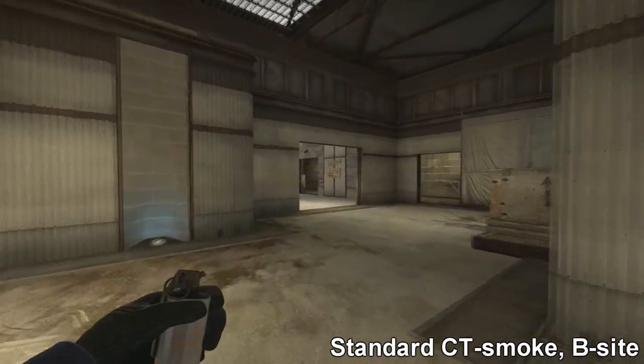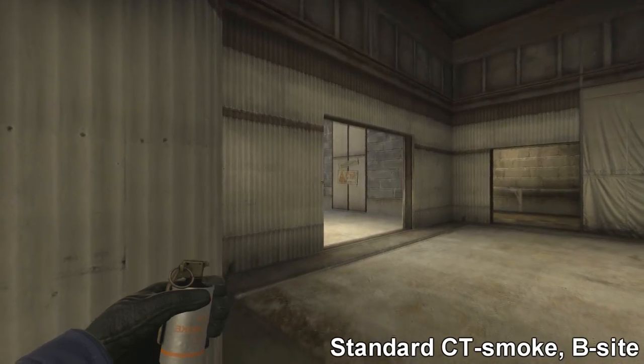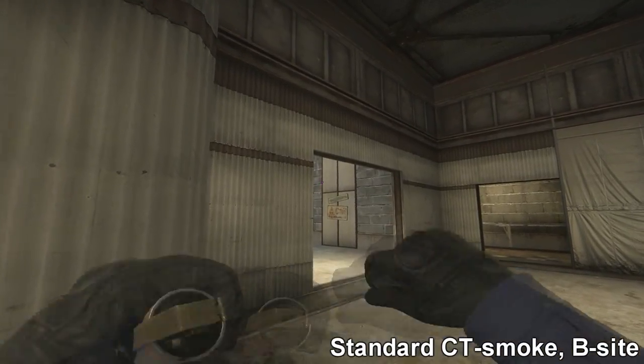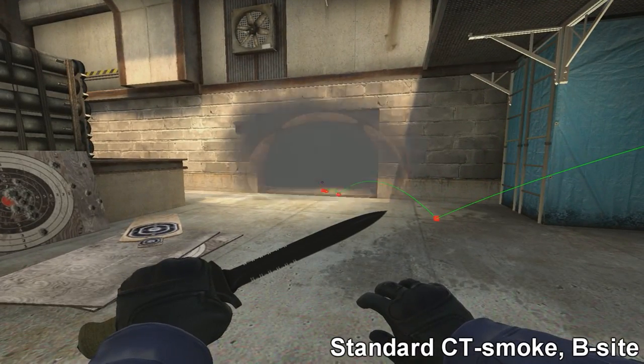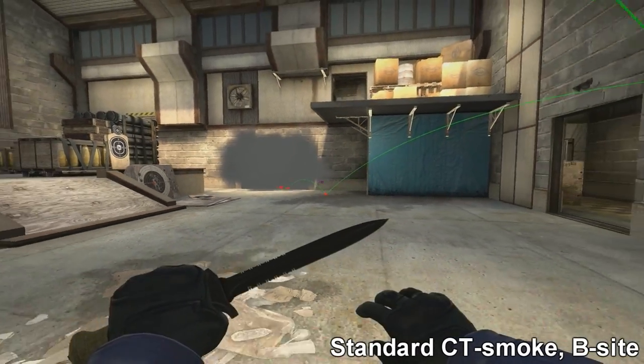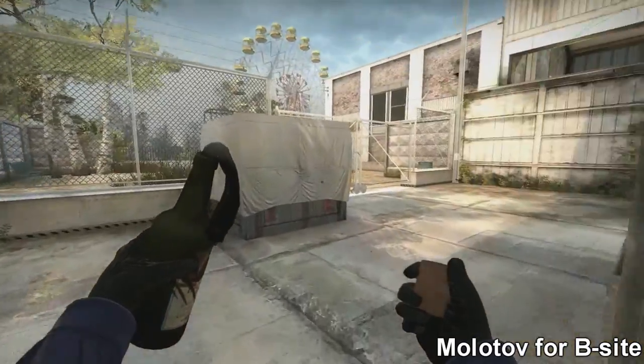Hello guys, my name is NatoSafix and today we have another video. This time it's Cash Tips and Tricks. The first smoke here: line up the door with this wall, just throw it on the brown — left of the brown lines — and it should pop in CT spawn. Pretty basic smoke, but we will have more advanced smokes soon.